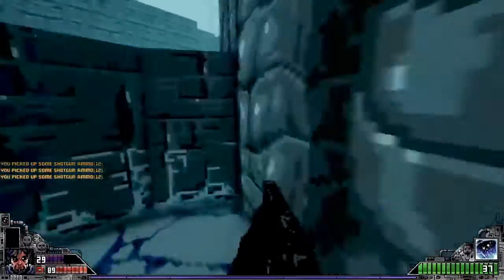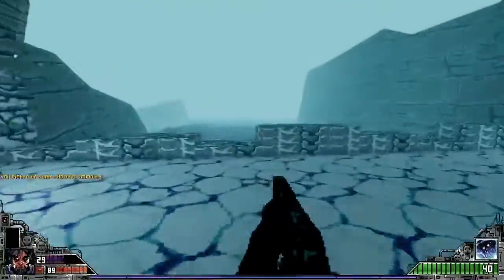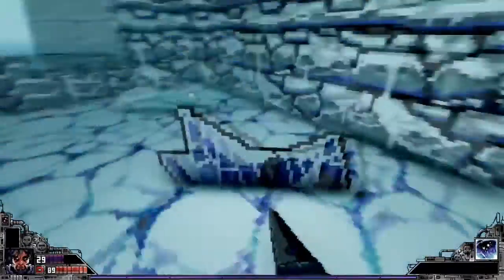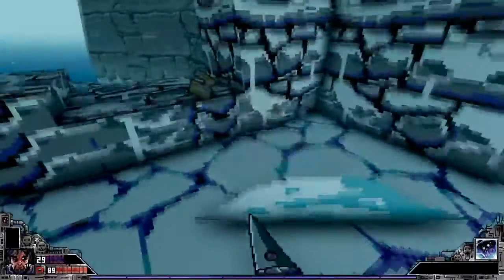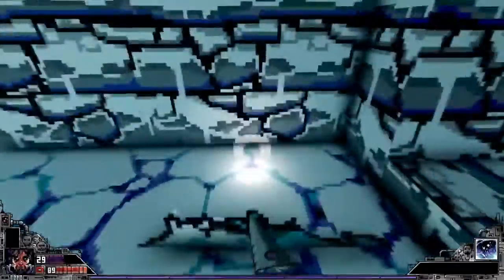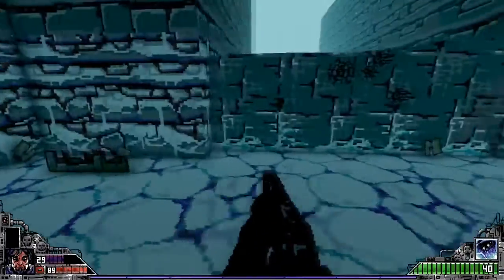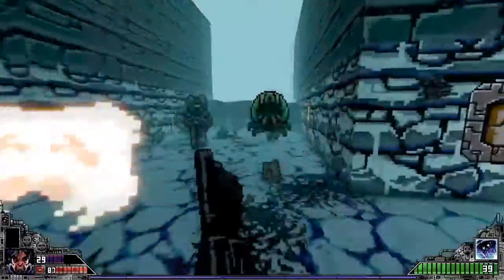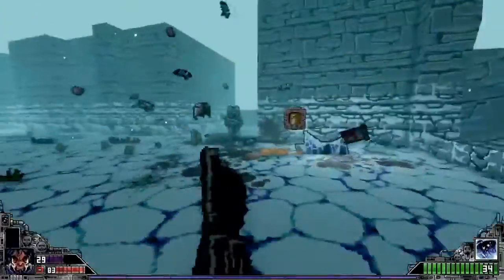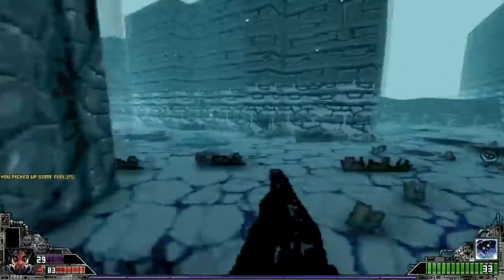Let's go around here and see if we can pick up any more ammo. I really need as much as possible. I just know these games — something nasty is going to pop out of that door. I'm kind of checking these ice things to see if they're just a breakable effect or if there is like hidden treasure inside. The shotgun has always been my favorite in these games just because you could usually hit more than one person, and the damage that they do. That is pretty impressive explosions there.